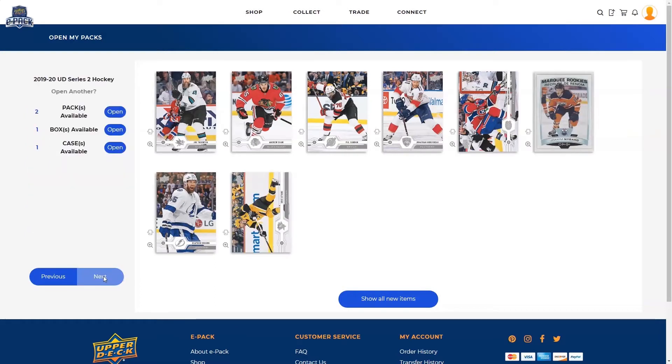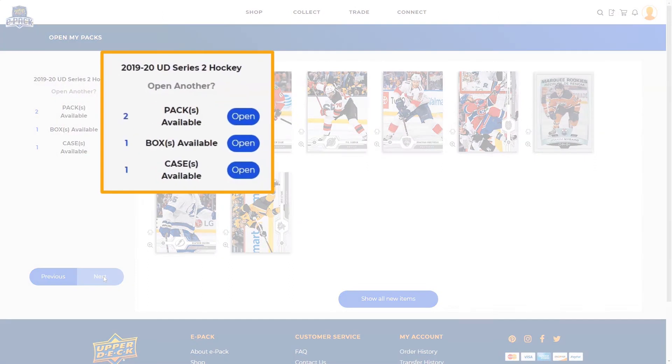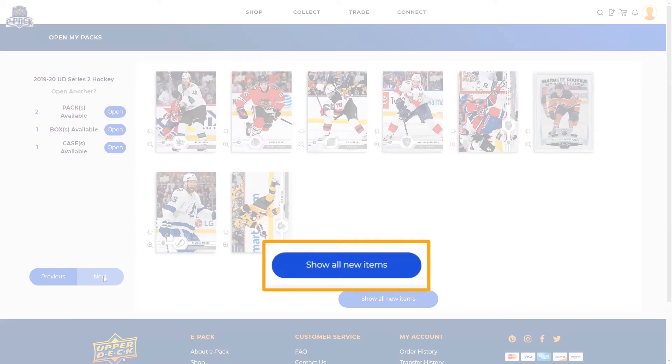Once all of the items in the pack have been revealed, you can open up another if you have additional packs, or click on Show All New Items to see everything you just opened.